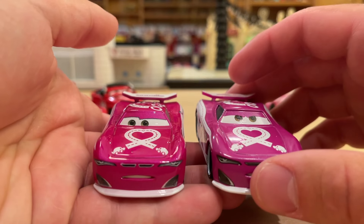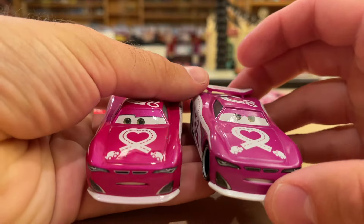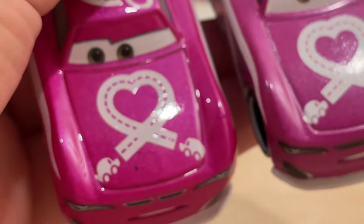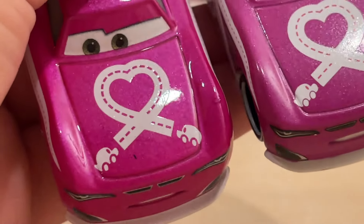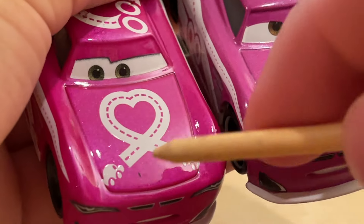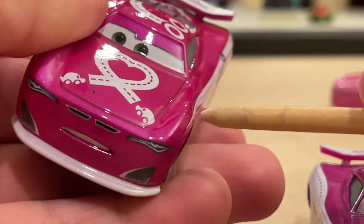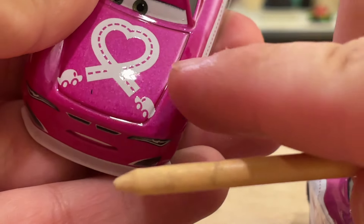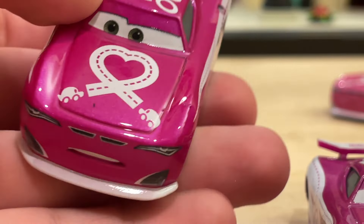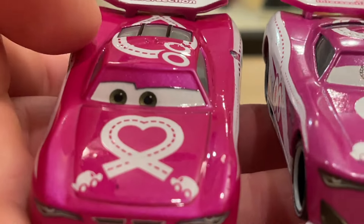We're going to go through a side-by-side comparison: Thailand on the left and China on the right, then we'll pull the Tomica one in later. Right off the bat, I'm a little disappointed — there are a couple of blemishes on mine. You can see there's a black mark on the hood, and it's not just wiping off. There's also like a little paint bubble — a little booger right there. It's like a bit of metal with a raised texture. Not super happy about that, but it could be worse — it could be a chip, like on Charlie Checker from my unboxing yesterday.